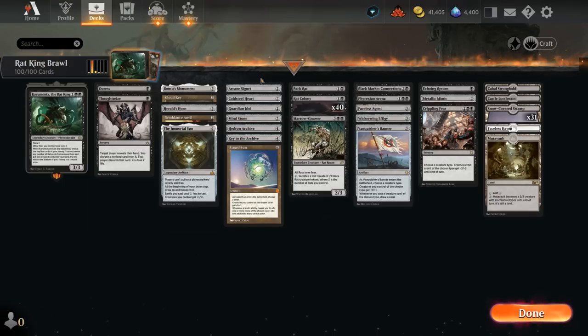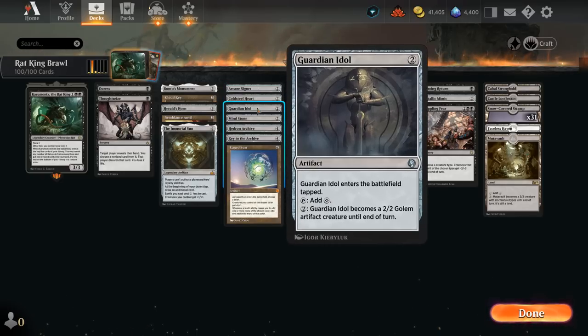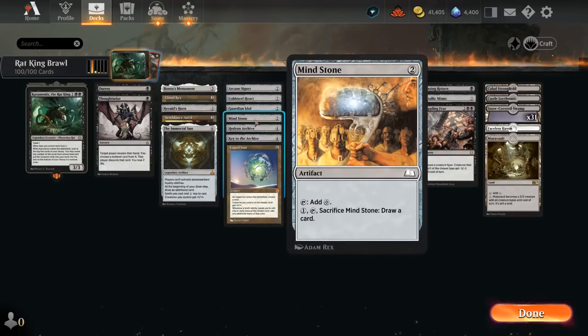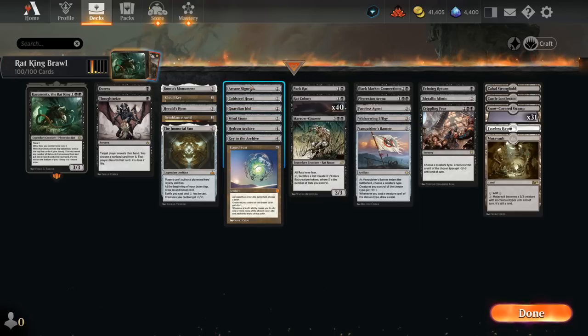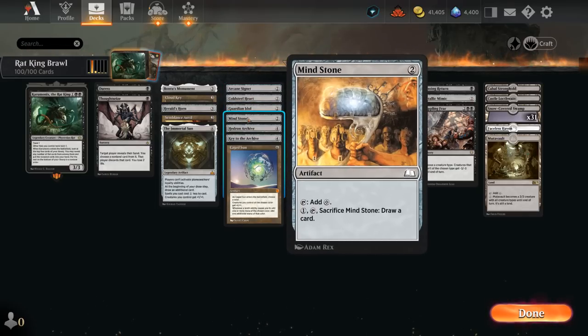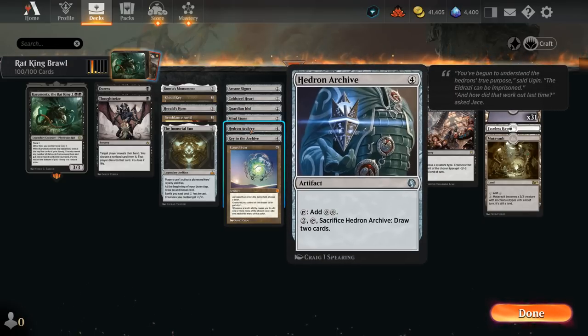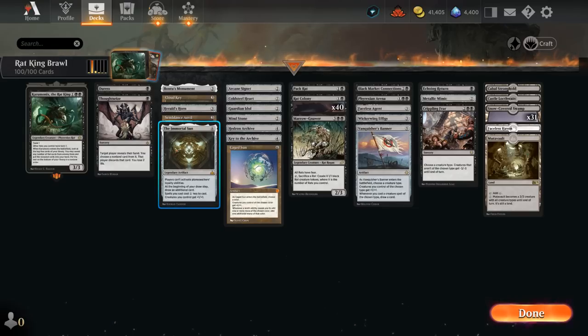We have some cheaper ramp artifacts including Arcane Signet, Cold Steel Heart, Guardian Idol, and Minestone. Typically we don't mind waiting on some of these until turn three — we can play a turn two Rat Colony, turn three Arcane Signet or Minestone, and still play a two-mana Rat Colony afterwards. Guardian Idol and Cold Steel Heart come into play tapped but can help set up four-mana ramp artifacts like Hedron Archive or Keytooth Archive, generating two additional mana to reach six for Caged Sun or Immortal Sun.